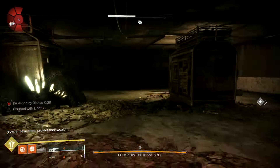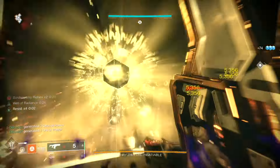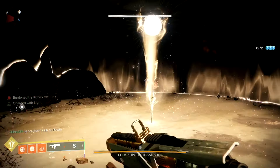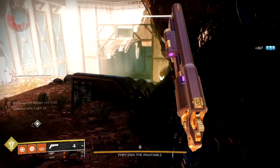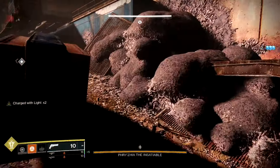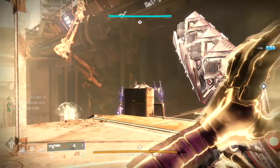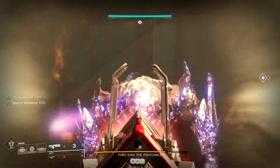I do the same thing on the left side — run in and immediately throw my Well down as soon as I can kill all the enemies, just for staying alive. Once I pick up 10 again, I get my super back. Thrall do spawn and will run up on you, so every time I go to this crystal I throw a Rift down to keep my health going and throw a grenade to kill those Thrall. I like to do DPS over here away from the crystal because he can stomp — I feel like he would stomp me off the map if I was near it.